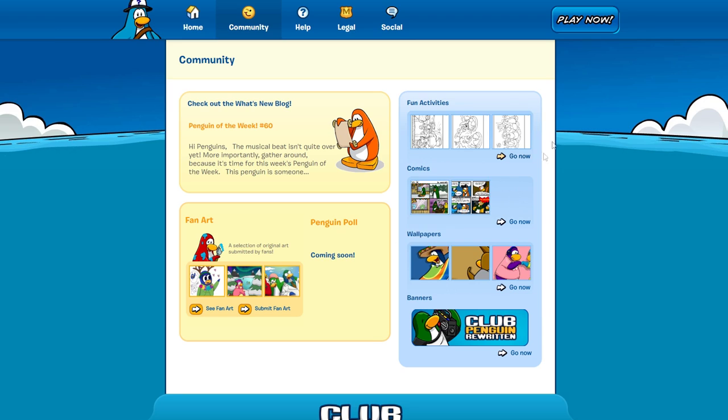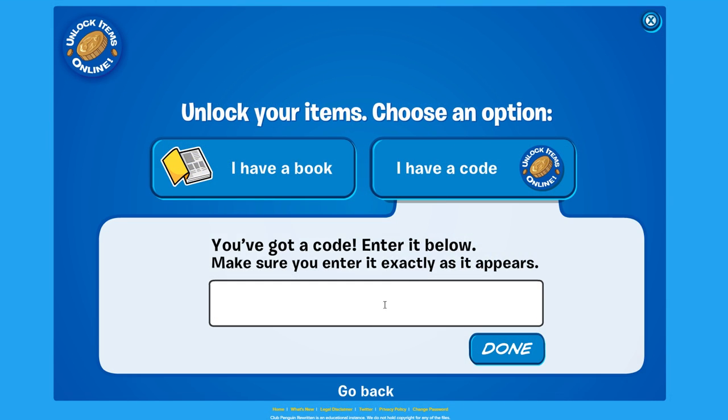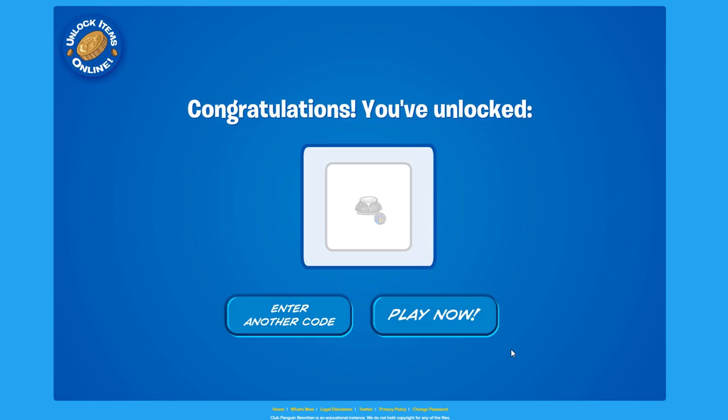Let's get into the code now. Click 'I have a code' and the code is MJ18Hoodie, obviously standing for Music Jam 2018 Hoodie. Click done and there you go — let's see it in-game.